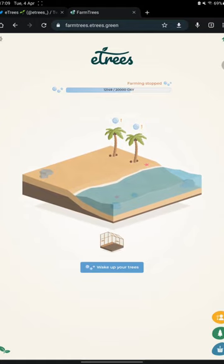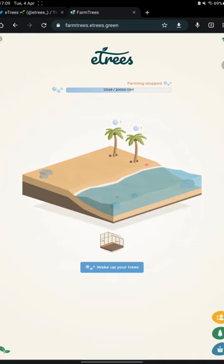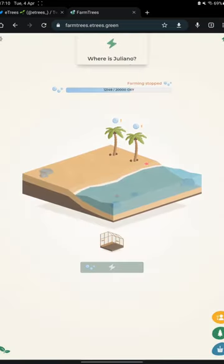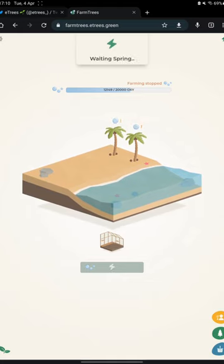Your trees are producing oxygen. It is not a real token but an in-game currency. Every day you have to wake up your trees in order to make them produce oxygen and harvest that oxygen. Let's hit 'wake up your trees'. I will sign the transaction in my app. And while it is loading, you can see these funny tree-related prompts from the game right here.